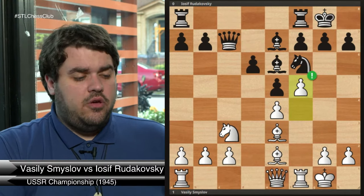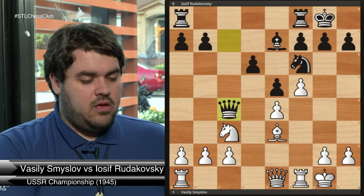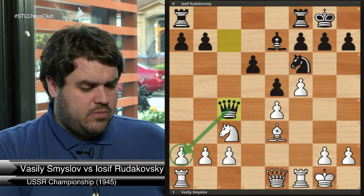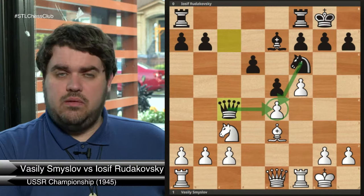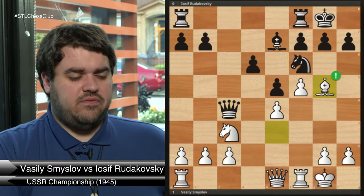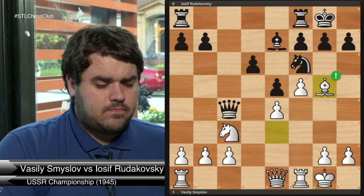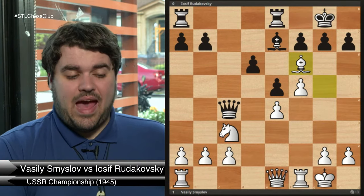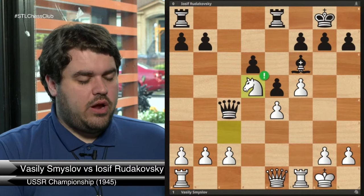White plays queen to e1 — a very subtle move. Any time the queen moves you want to watch carefully because they're such versatile pieces. On the d-file it was defending the knight, which was important, but the bishop is also doing that. On e1, the queen can exit on this dark square diagonal and put some pressure on the kingside — that's probably what white is looking to do. Then black goes for a trade with knight takes d4, white recaptures with the bishop naturally, and pawn to e5 strikes at the center with a bit of tempo by attacking the piece. White backs off and bishop to e6 is played — there's a question mark there, which we'll get to in a moment. White continues with f5, attacking the bishop.